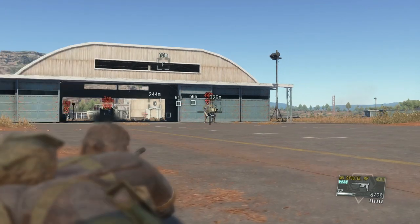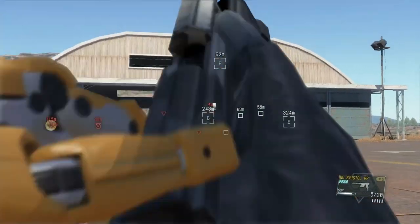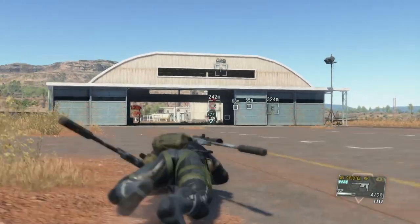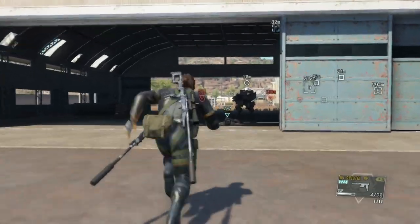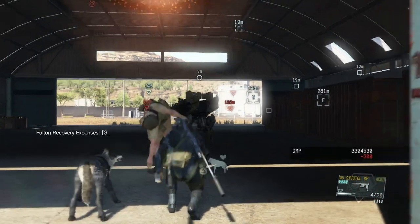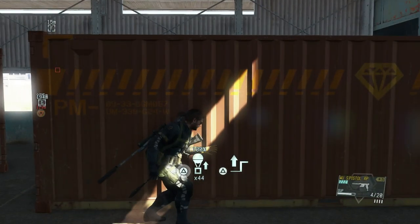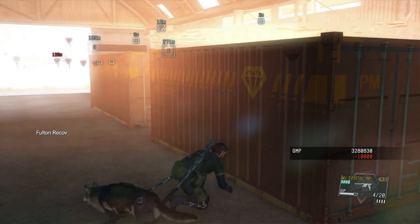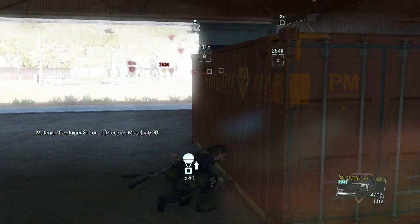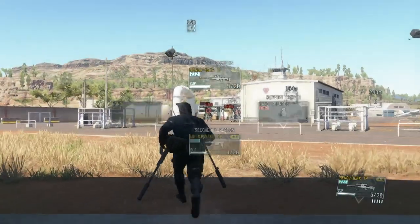We're going to try and make sure we get this guy. Now we can because he's turned around, so we're just going to tranquilize him — there we go, he's now asleep. We can run in and not be spotted by the other D-Walker which is walking away. As I said, you need the wormhole Fulton device to extract these containers — they are precious materials or minerals or metals. We're just going to extract all three of them. Once you've extracted all three you'll get the mission task. You have to extract all three, not just one.